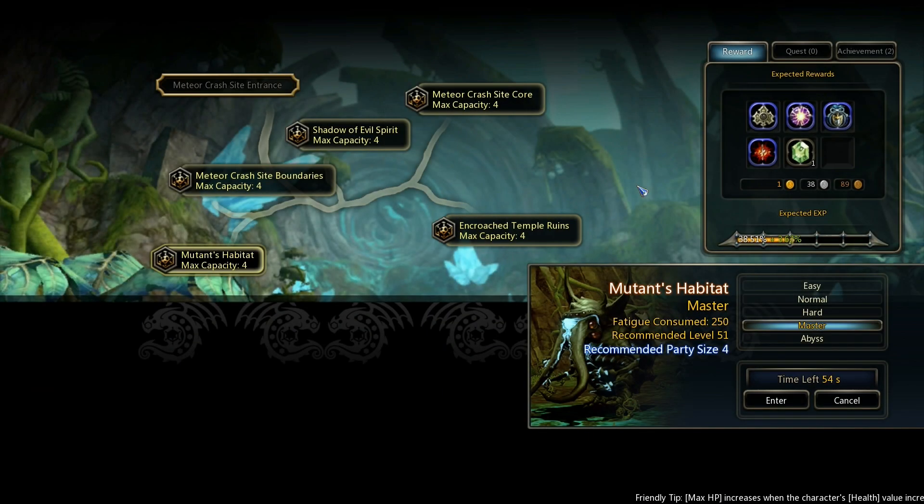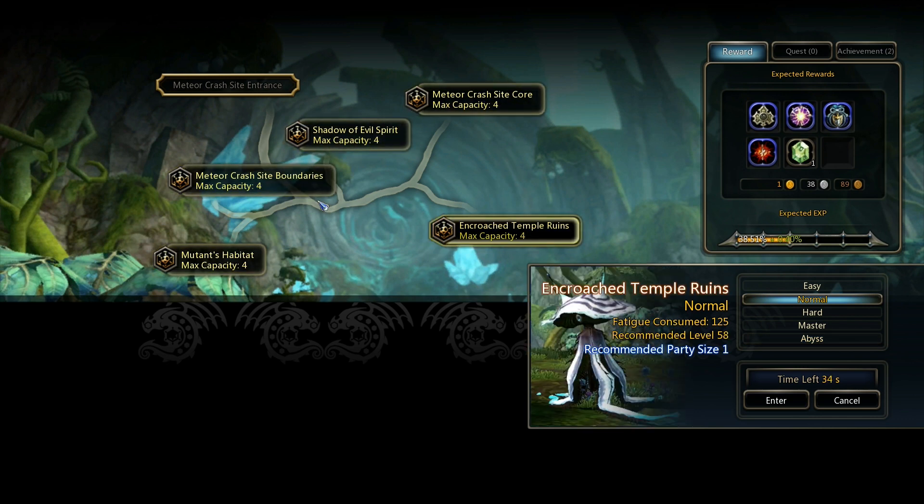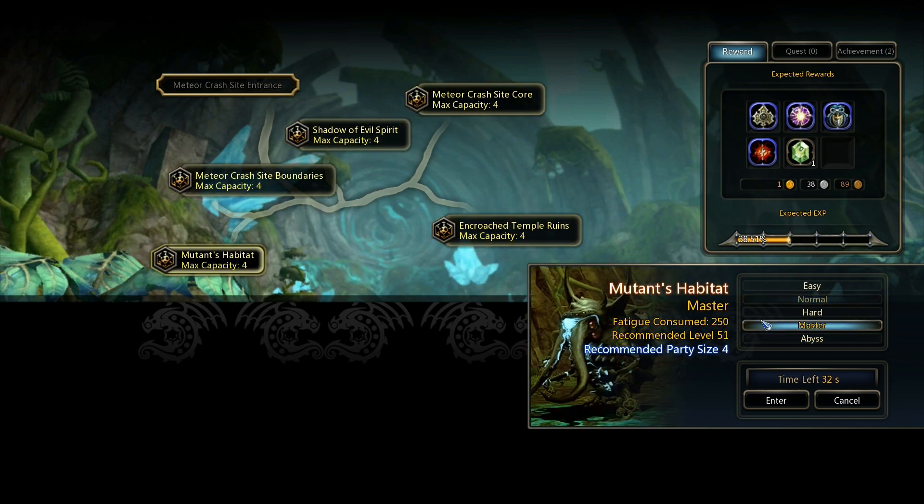Hello everybody, once again this is Core Cousin and welcome to the Mutant's Habitat walkthrough in Master Mode. Why Master Mode? Because for leveling from 50 to 60, you cannot do Abyss straight away — you need to be level 55 to go Abyss. Even though the recommended level says 60, if you're using level 50 unique gears you'll be just right. I'm going to show you a rough difficulty of how the dungeon feels, as well as some tips and tricks for clearing this dungeon.